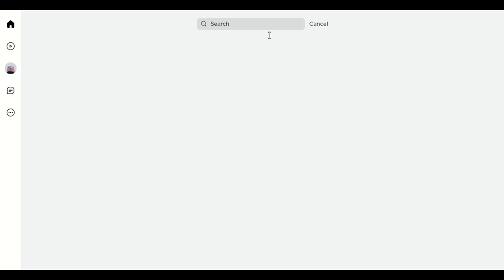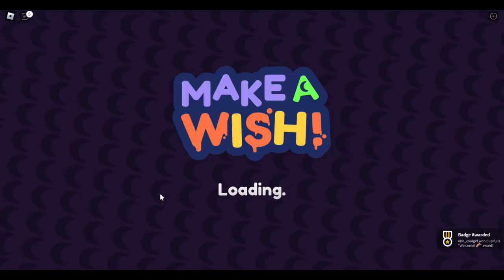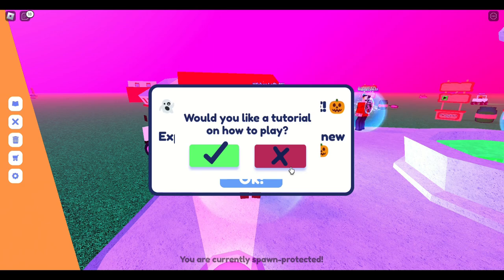So to get started, just type Make-A-Wish in your Roblox App Search and enter the game experience. Now just follow the steps I tell you to get the stand.